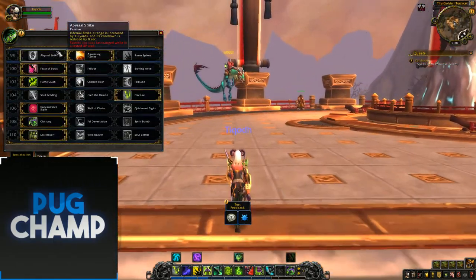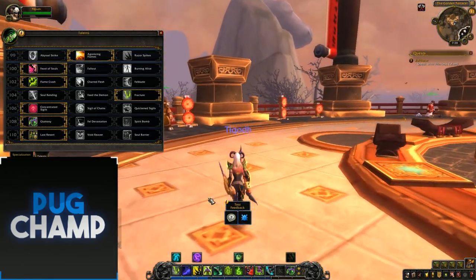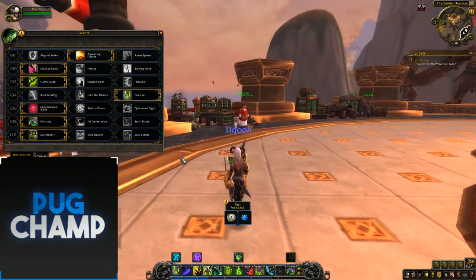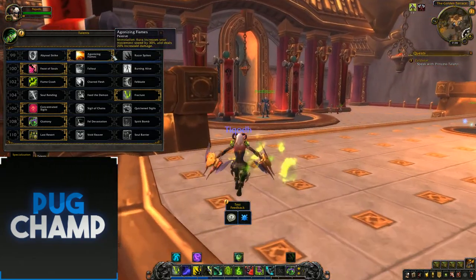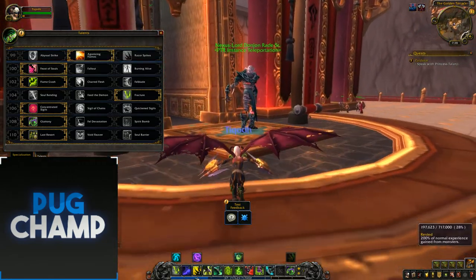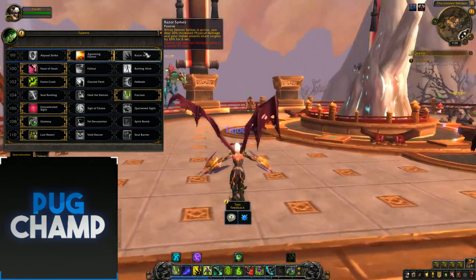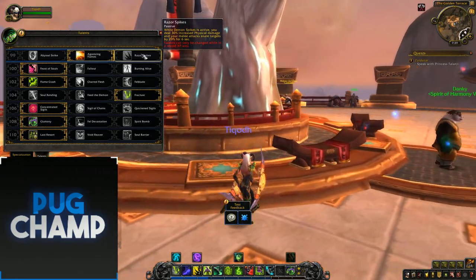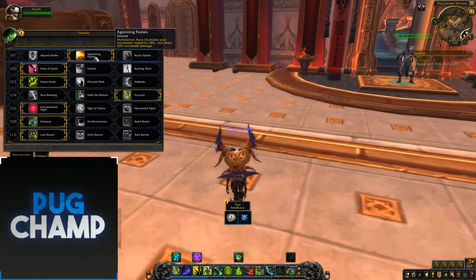For your first talent, they're pretty much the same. Abyssal Strike increases Infernal Strike range by 10 yards and reduces cooldown by 2 seconds. I don't take this because Agonizing Flames is just so much better. You want to keep your Immolation up all the time, and obviously the movement speed increase gives you more mobility and increased damage — it's just always good to have. Razor Spikes I don't really like either, because you don't really need to snare targets. So don't take Razor Spikes, take Agonizing Flames.